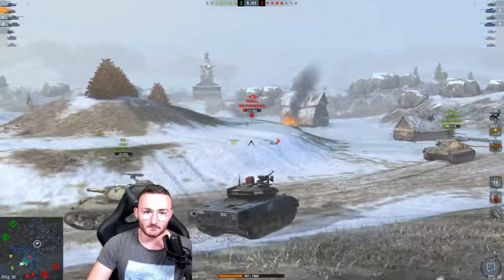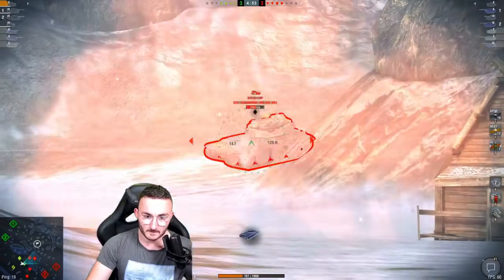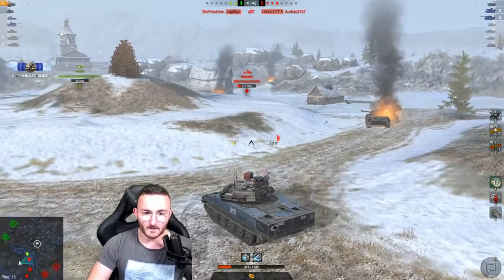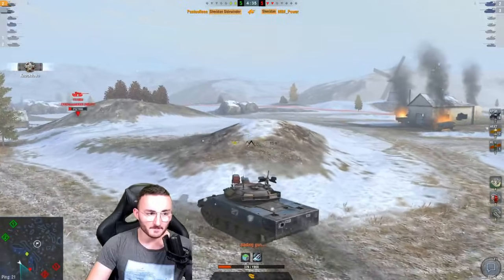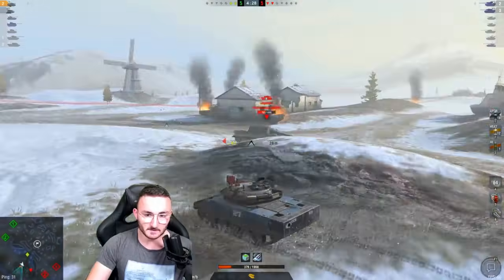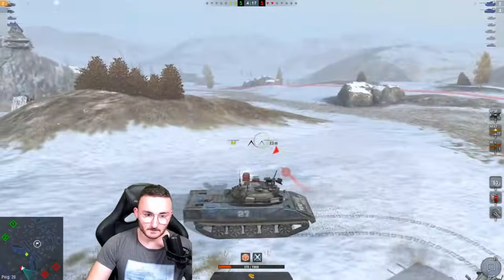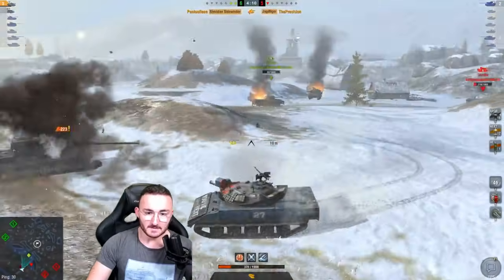At 3,000 damage I feel like it's not enough to get 1,000 experience, but if we get one or two kills maybe it will be. We avoid the shot from the Sheridan — boom, perfect hit! We kill the guy, that's an amazing shot. Now we're circling the Yak Tiger — there's nothing harsh here, we destroy him. The problem is I might get killed by the T124, so I need to move.